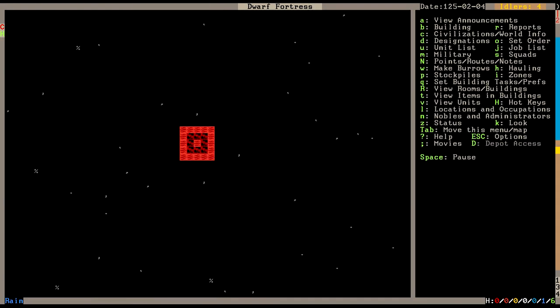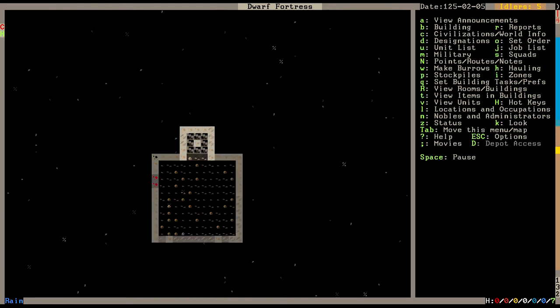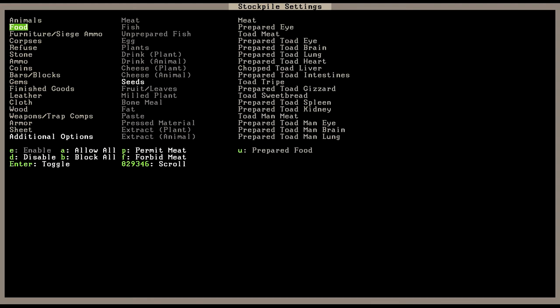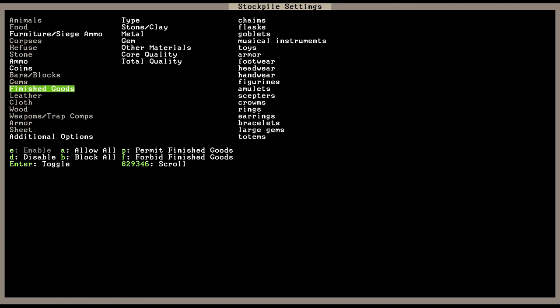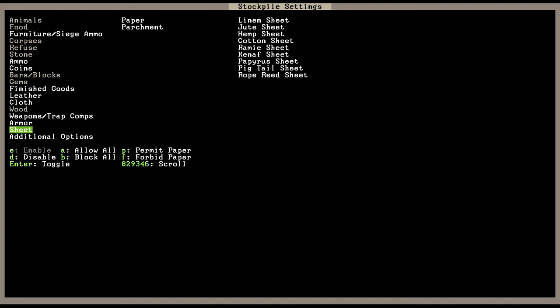I need to nest box the turkeys at some point - probably on the same floor I do my other stuff. We can set up a stockpile with custom settings: no animals, furniture, ammo, coins, finished goods, leather cloth, weapons, armor - and sheets are all right with me. Then we go stick this in here.